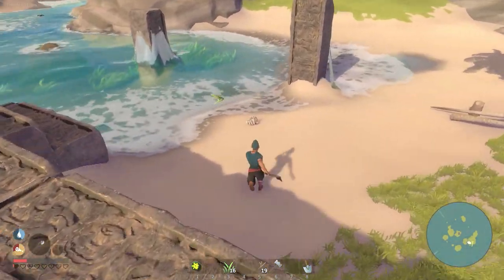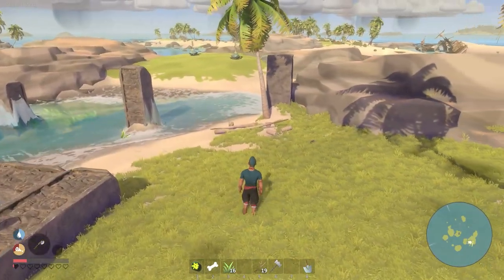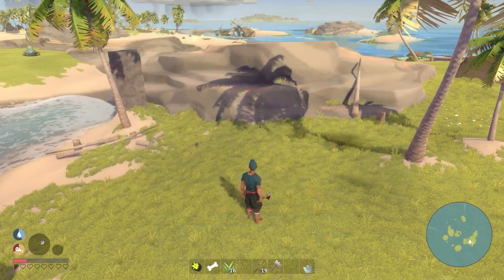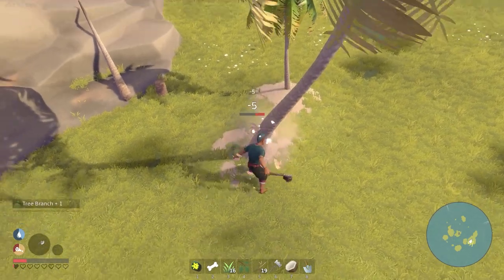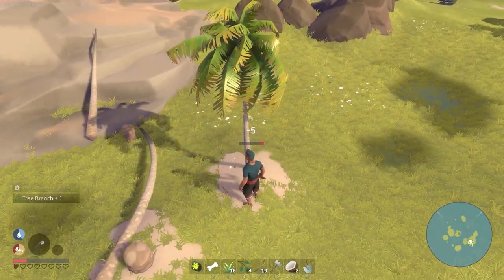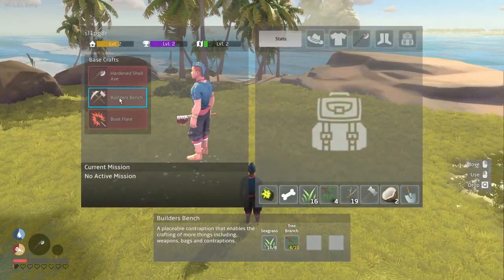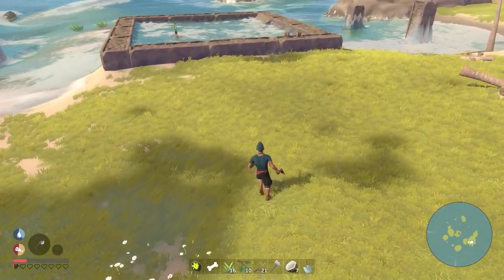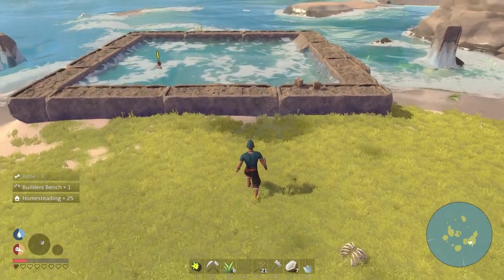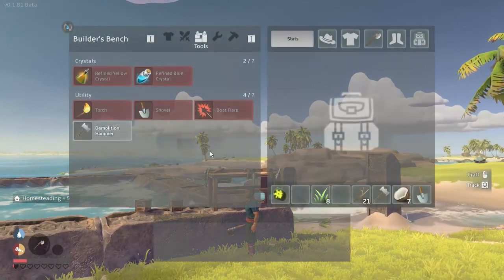We've also lost our crafting table in this playthrough because spiders destroyed it. We are very very low on health. We're gonna need to build the builder's bench. Let's grab some tree branches - not sticks, which are actually different. We need six more and then we should be able to build this builder's bench. Our inventory is quite full - I'm going to drop this bone, build our builder's bench, and then place it in a safe location up here, which is probably safer than where I had it.